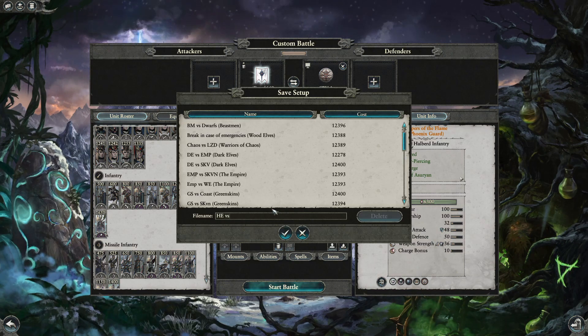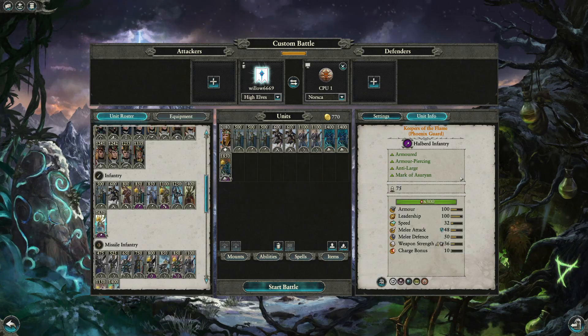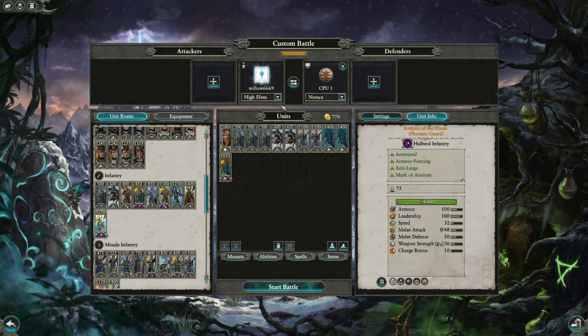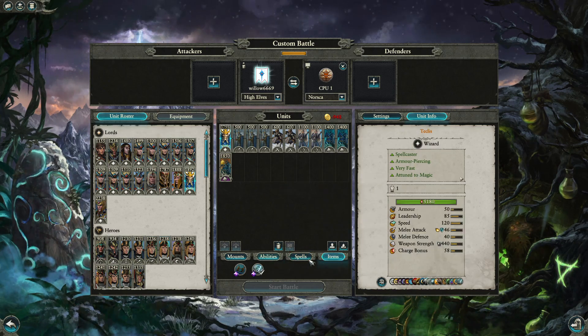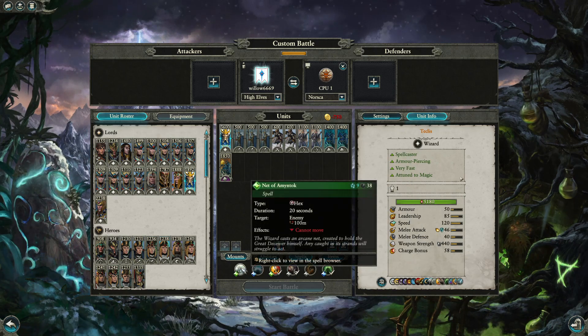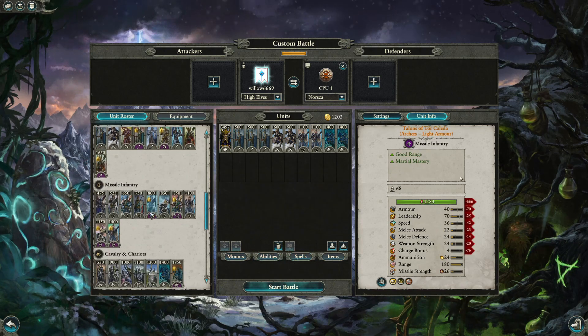Berserkers might trade somewhat cost-effectively against Keepers of the Flame since they cost half the price. For a Teclis build, it would be pretty similar to the Alarielle build — Teclis serves a similar role, just slightly less supportive and more damage-dealing. When you bring Teclis, you probably don't need Fireborn since he can apply fire damage, though Dragon Princes are still useful.